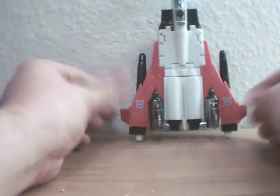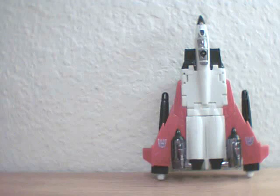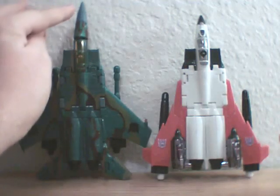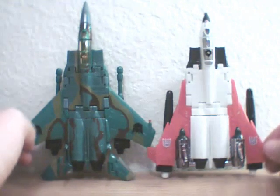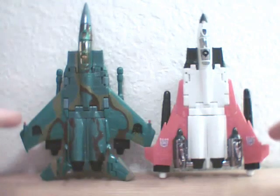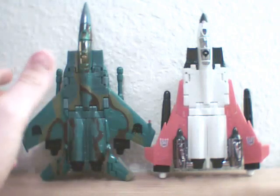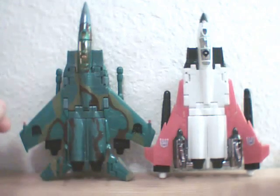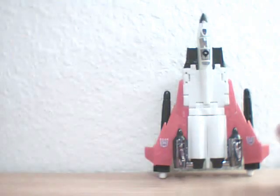Now there are some differences. I'm going to bring in the other Seeker that I have, that being Acid Storm. As you can see, Acid Storm is a little bit taller. You also notice the difference in the wing shape — I really like the way this looks. That's not to say that I don't like the way Acid Storm looks; I really like all these modes. And I have decided that I am going to get all of the Seekers — I'm that impressed. But Ramjet himself is quite an interesting character.